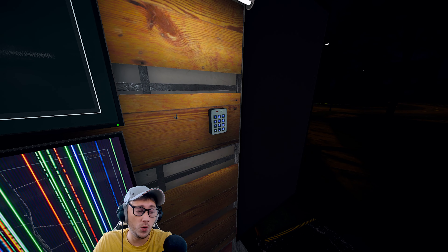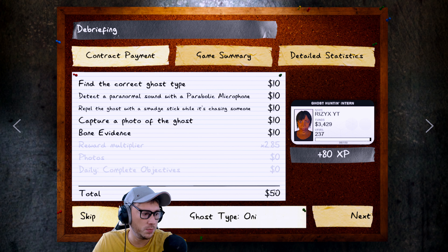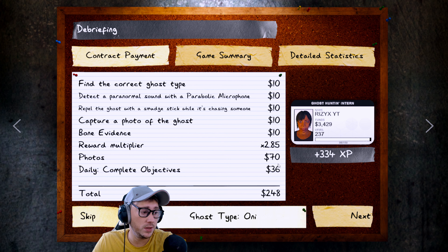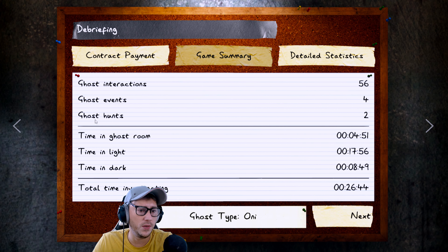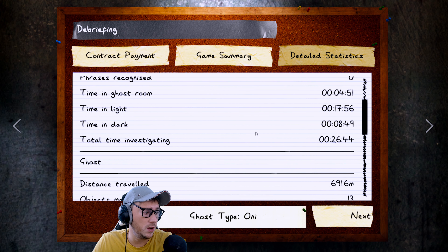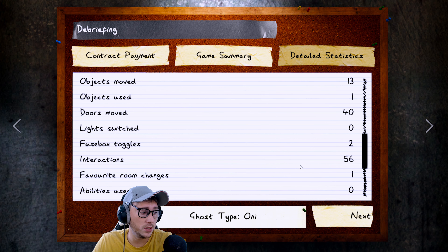Almost certain it's Oni - let's go to postgame and find out. It was an Oni! We absolutely destroyed that ghost. 2.85 multiplier, 70 for the photos, daily and complete objectives gave 50. We did pretty well. We need to start upping the multiplier though - 2.85 doesn't give us a ton of money. We need to get into the fives. Ghost stats: objects moved 13, objects used 1 - maybe the phone. Doors moved 40.